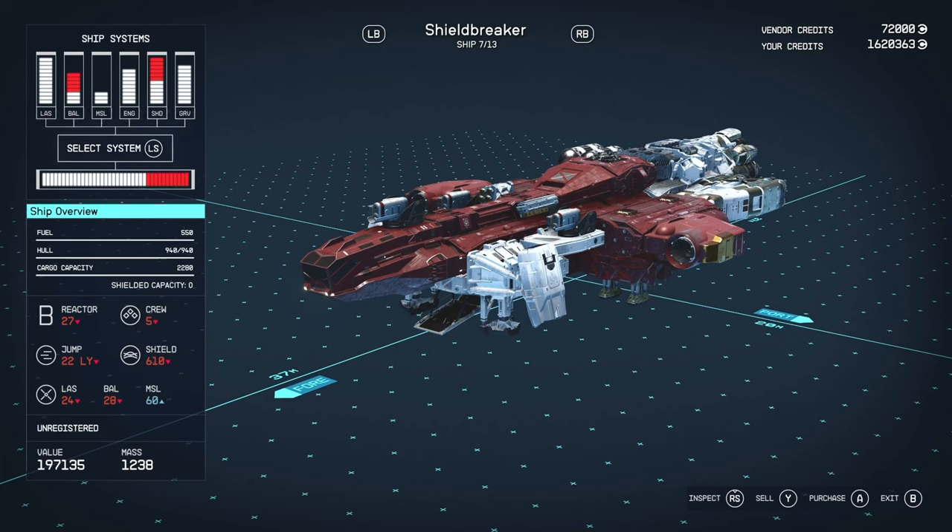It's a B-class vessel with 550 fuel, 940 hull, 2,280 cargo capacity, B-class reactor with 27 power, 5 crew, 22 jump range, 610 shields. It's got laser, ballistic, and missile weapons. Without perks it will cost you 280k.